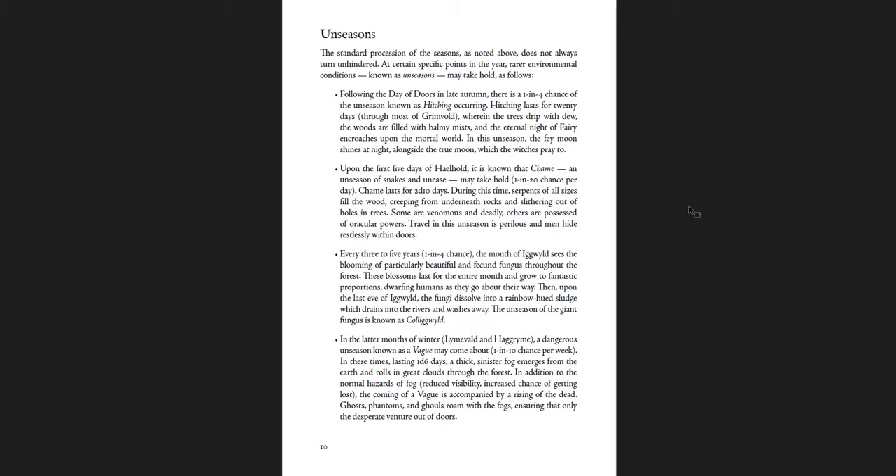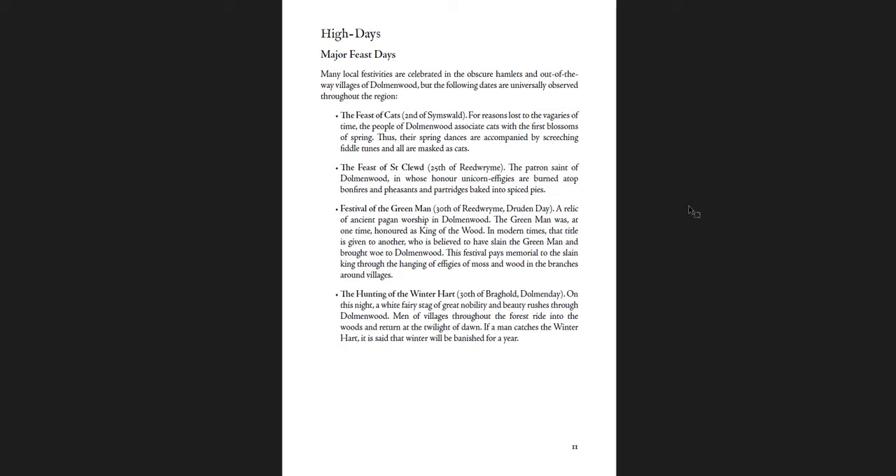Then upon the last Eve of Igwild, the fungi dissolve into a rainbow-hued sludge which drains into the rivers and washes away. The season of the giant fungus is known as Collegwild. Really cool — it just doesn't happen every time, every three to five years with a one in four chance. These unseasons are really cool, along with the high feast days, the major feast days, astrology high days, and saints' days.